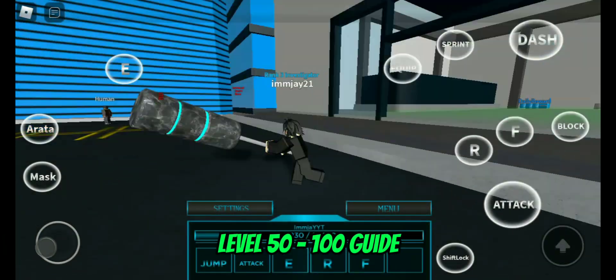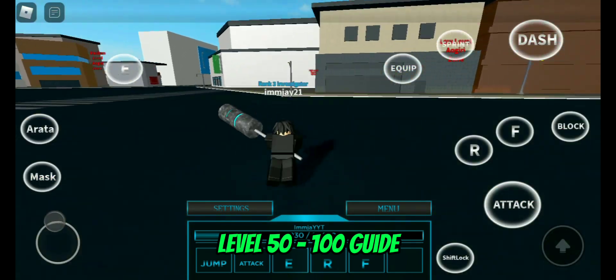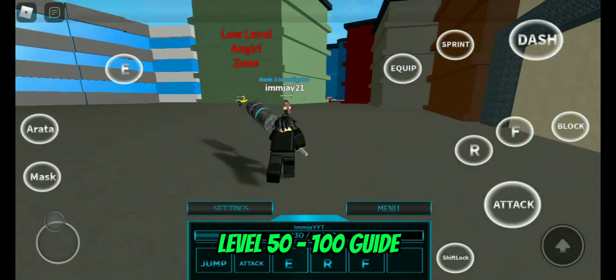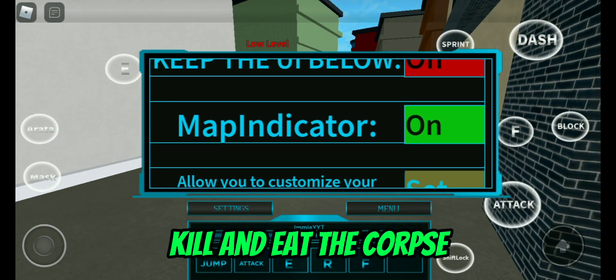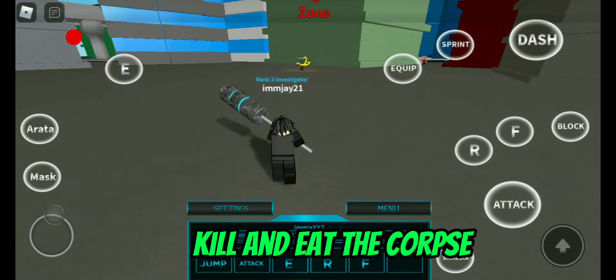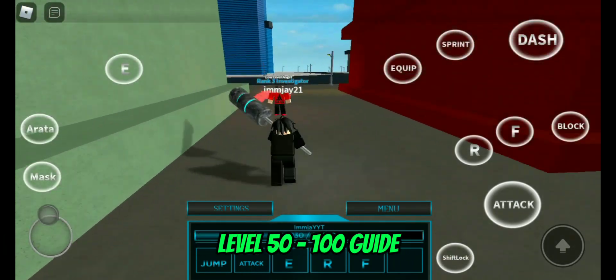After that, you can go to the Loyal Giri zone and kill them all. Also, don't forget to always eat the corpse so you can get additional rewards. Do this until you reach level 100 plus.